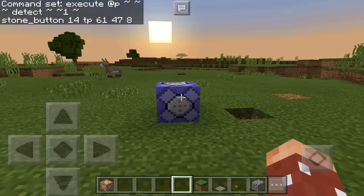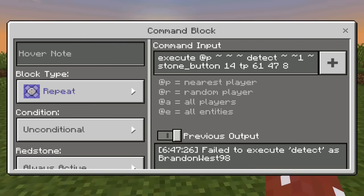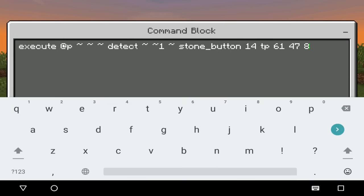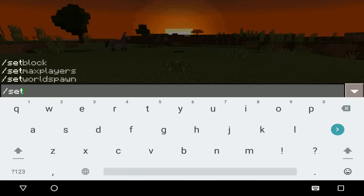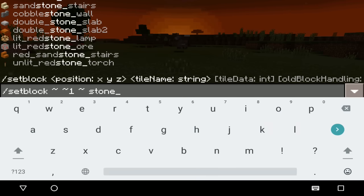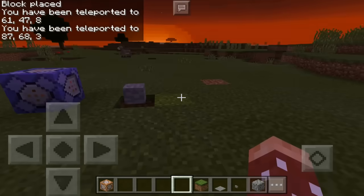The command block is set to always-active, repeating, unconditional — no redstone needed, it repeats every single tick. What it does is execute a detect command: it tries to detect the closest player near a stone button. Once it detects a player at the stone button, it teleports them to the specific coordinates. To place the stone button, use: `/setblock ~ ~1 ~ stone_button 14`. Screenshot or write this down if you're trying to build this yourself.